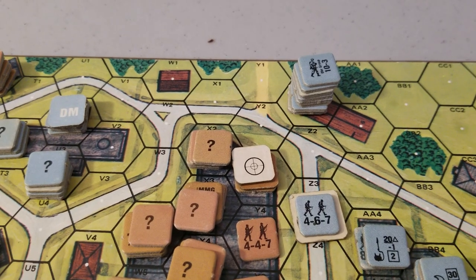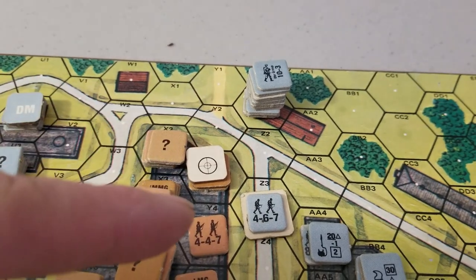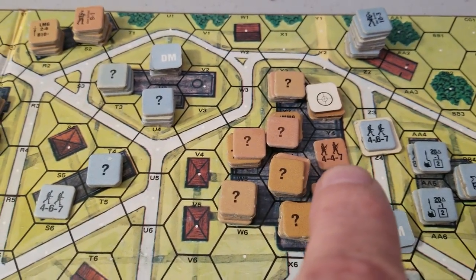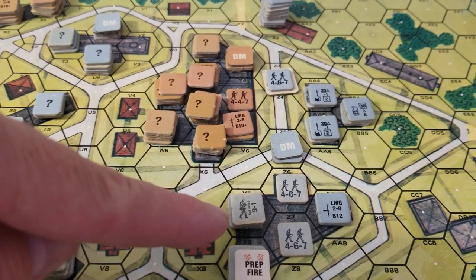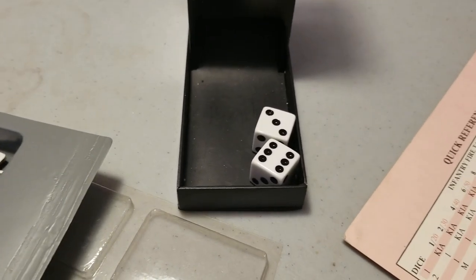Let's go to the advancing fire phase. First up is the kill stack up here — three 8-3-8s, light machine guns not shooting, firing into the building. It's 24 divided by 2 is 12, plus 3 for the building, minus 3 for the leader — a 12 flat attack into a stone building. Rolled a 9 — crappy roll, but still results in a morale check. Remember, these guys are fanatic, so their morale is effectively 8. Rolled a 9 — he breaks. From the bottom, two light machine guns, a 4-6-7, and the 9 negative 1 fire in, for a total of 8, plus 3 for the building, minus 1 for the leader — an 8 plus 2 attack. Rolled another 9 — no effect.